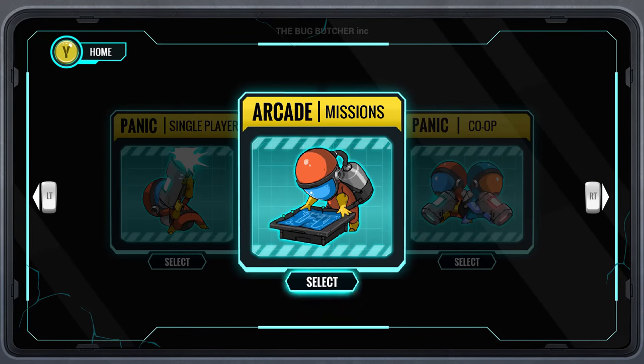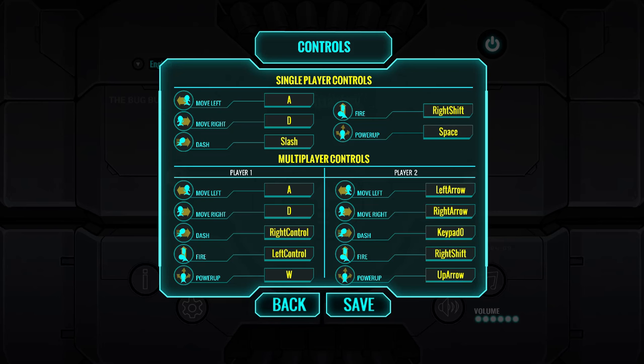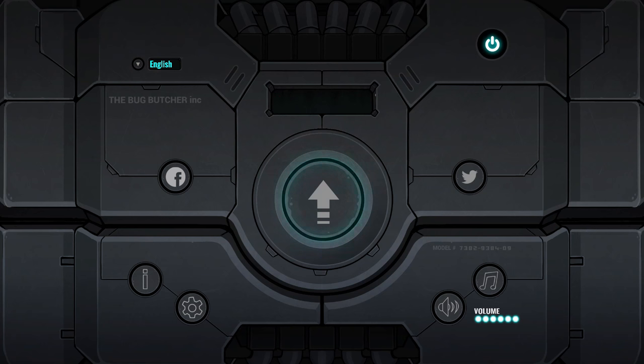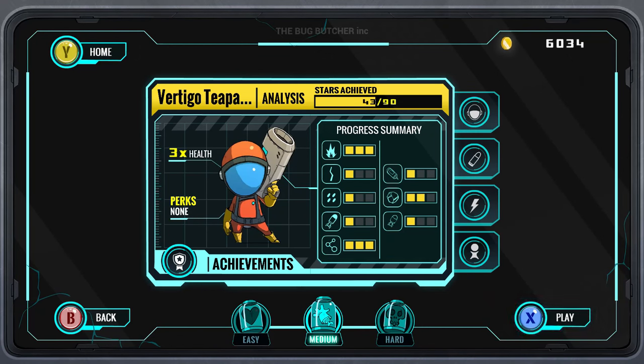The last thing I want to go over is the options — there's not many. Basically you can remap the controls, so if you prefer a different keyboard layout you can do that. There's also settings for the local multiplayer controls. As far as other options, there are no video options at all that I've been able to find. Music you can turn on or off, sound effects on or off, and you can control overall volume — but you cannot control the music and sound effects audio separately, which is a pet peeve of mine. In this game it's not a big deal because I really like the music.